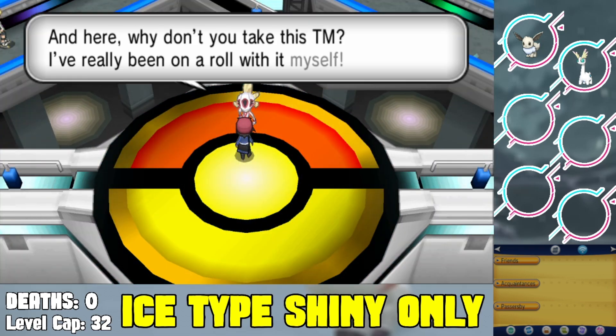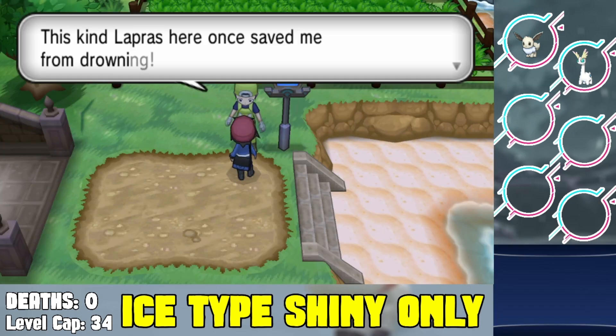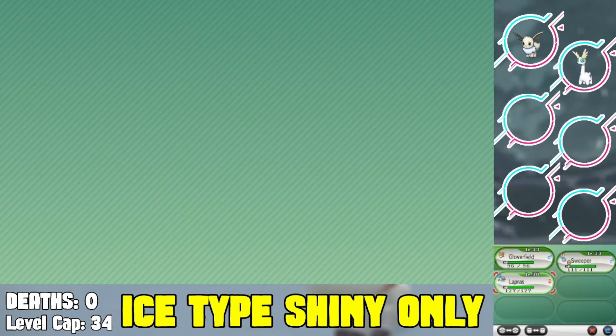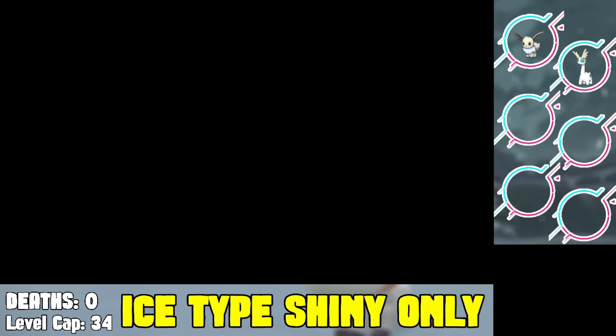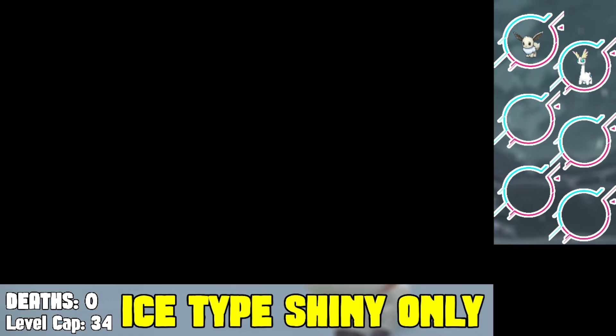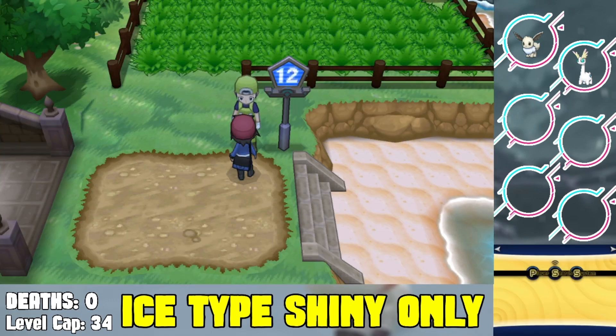Next, this NPC gives us a Lapras for free — and Lapras is part ice type, so it's actually pretty useful. It also learned Surf so perfect timing since we need a surfing Pokemon. We spend a lot of time soft resetting until we get ourselves a shiny Lapras, which is tanky and just overall a great Pokemon.